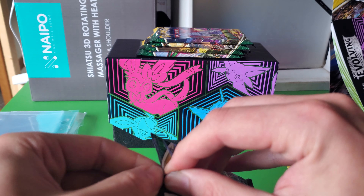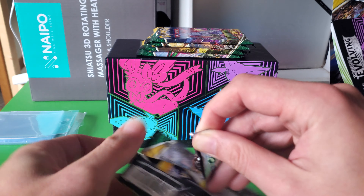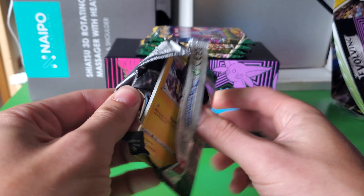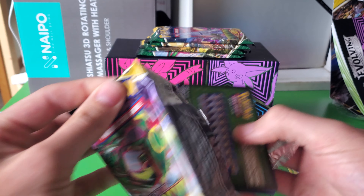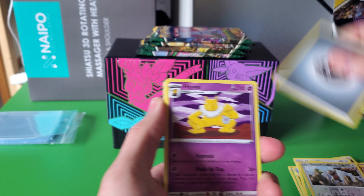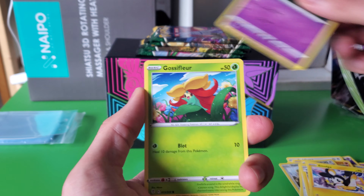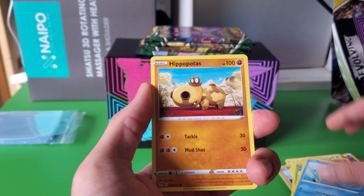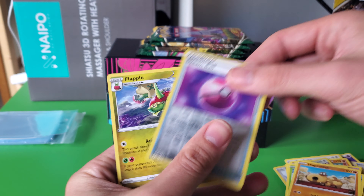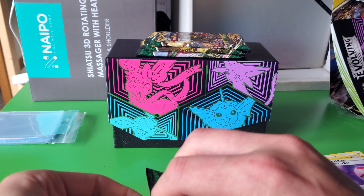Fourth pack — please give me something good. Oh no, another green code. Hypno, Fletchinder, Lantern, Emolga, Wubat, Gossiflor, Phoebus, Hippopotas, Flapple. We got one holo out of the first half.